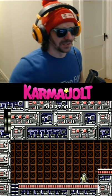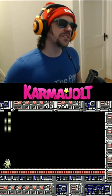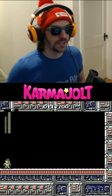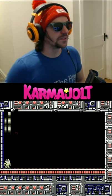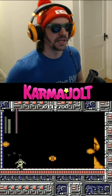Why fight fair and square like a loser when I can cheat to achieve optimal results? A lot of people seem to think that the Yellow Devil boss in Mega Man on the Nintendo Entertainment System is the hardest fight in the game, and to be fair, this guy kinda is a butthead.